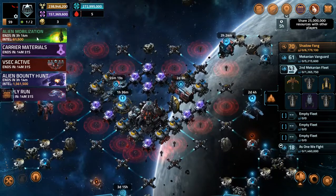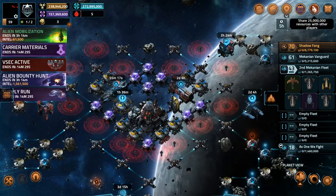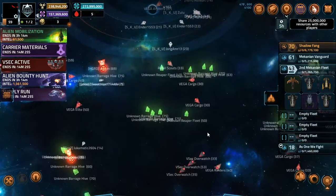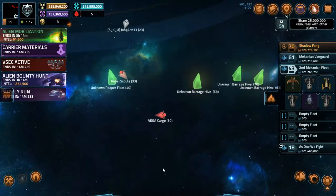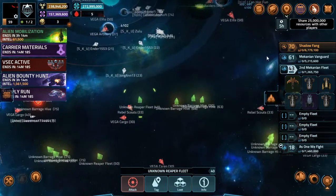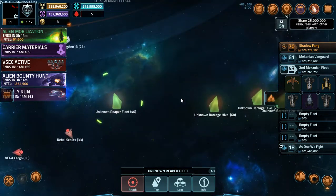But the low level hive fleets aren't even here during mobilization, so low levels can't do much. If they expect a low level to hit the Alien Reaper level 40 fleet with a small fleet like this, they can kiss that fleet goodbye.